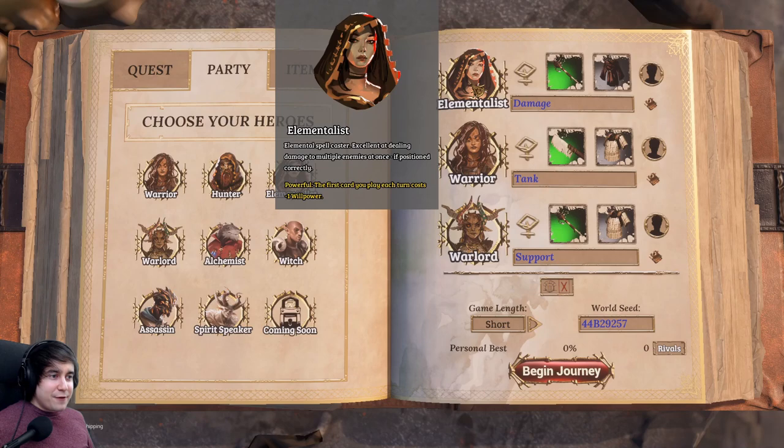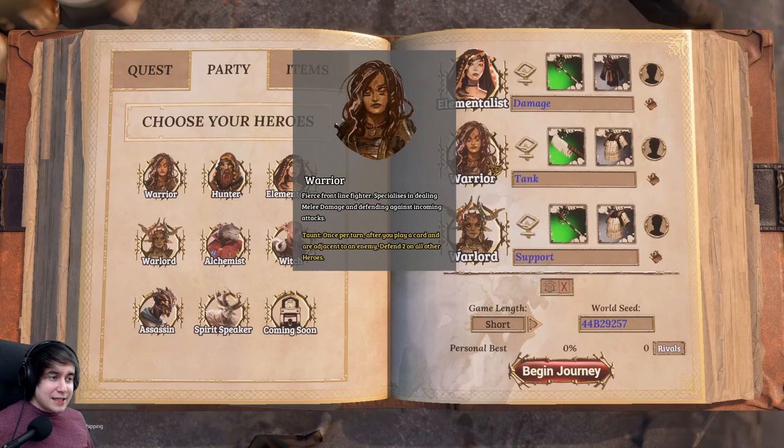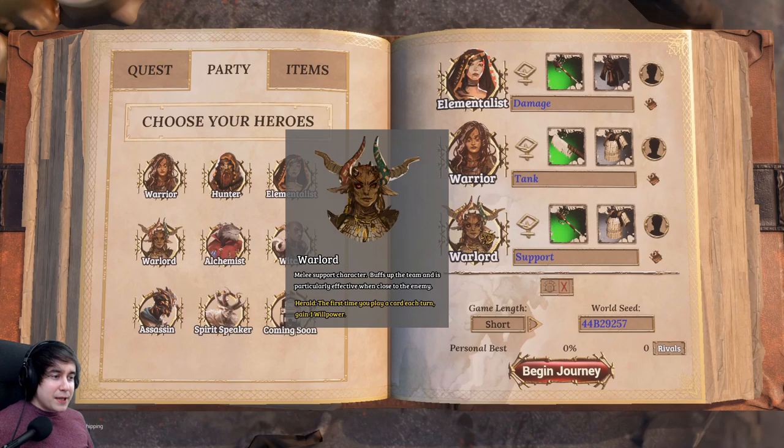The Elementalist's passive is that the first card you play each turn costs one less willpower. It's really good for buffing yourself up straight away and for getting out damage spells early, because the early game is probably one of the hardest parts before you get any gear. The Warrior has Taunt — once per turn after you play a card adjacent to the enemy, you get to defend two on all other heroes. This is really good for mitigating damage and keeping your HP high, because on high Cataclysm you lose HP really fast. The Warlord's passive: the first time you play a card each turn, you gain one willpower — strong all round.